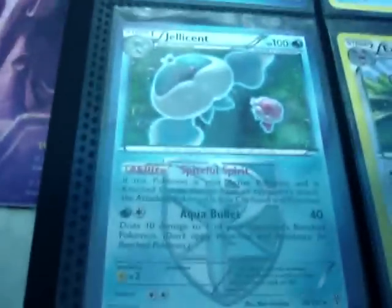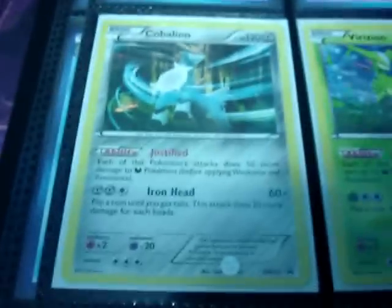Here we're at the Plasma Storm section. Reverse Vespiquen, reverse Giratina, Magnezone — I have two, one normal and one reverse — Magnezone holo, two Crowbot holo, Mamoswine, promo Meloetta. These three are all promos from the Legends of Justice books — Klink, Klang holo, and Cobalion EX.